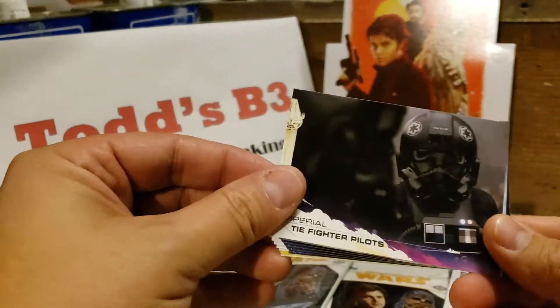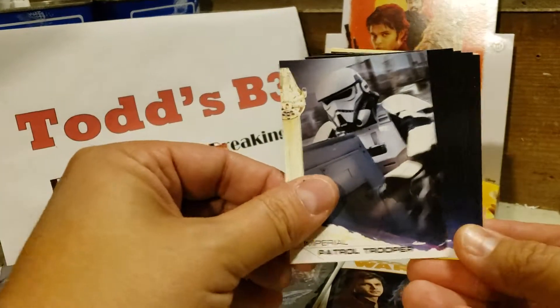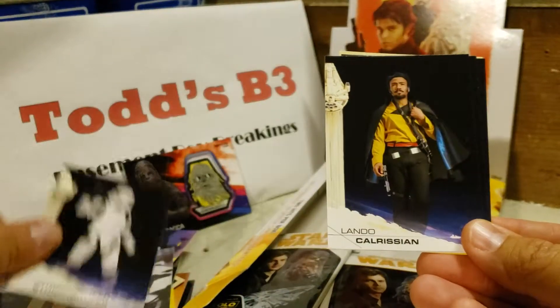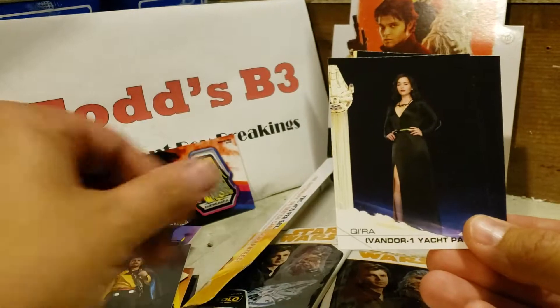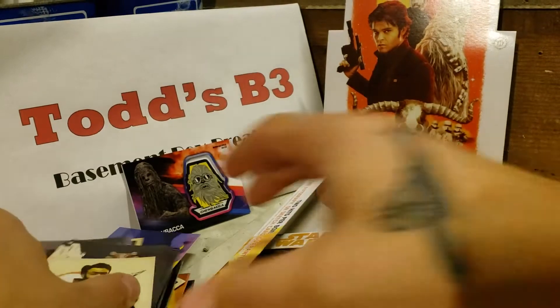Imperial TIE Fighter Pilot, Chewbacca, Imperial Patrol Trooper, Stormtrooper, Lando, Kira at the Yacht Party, Six Eyes, Smooth, and Sophisticated Lando.